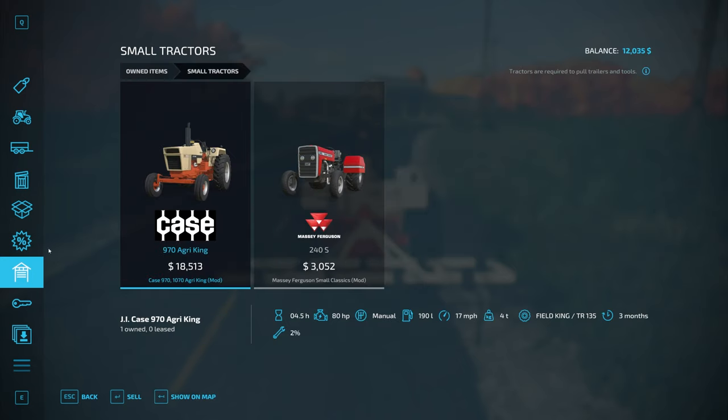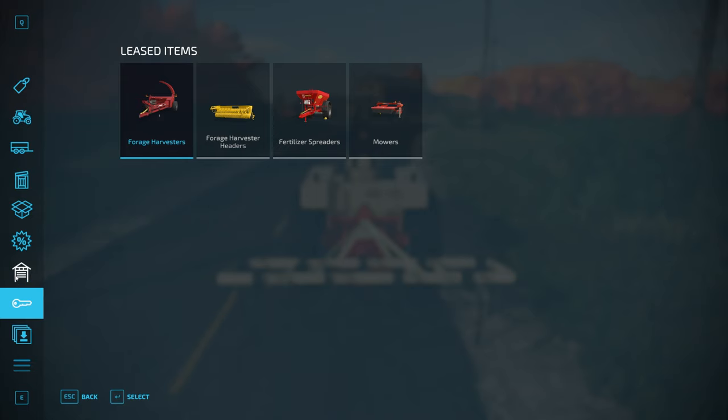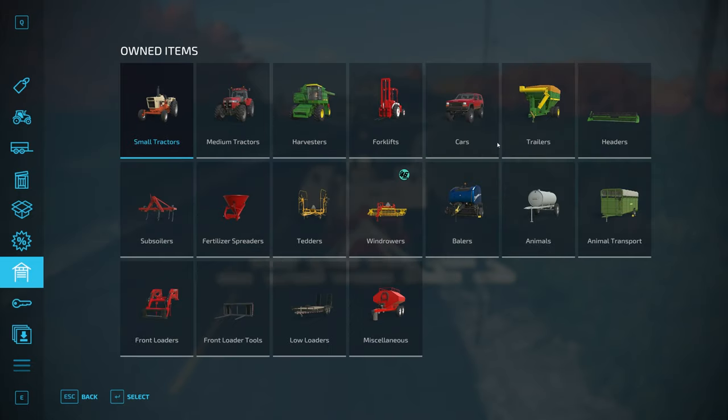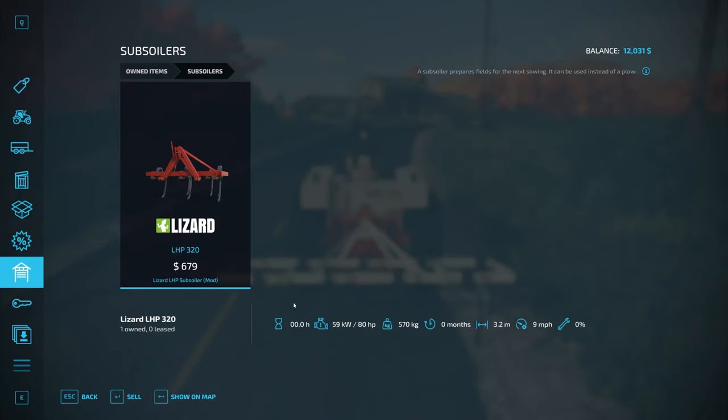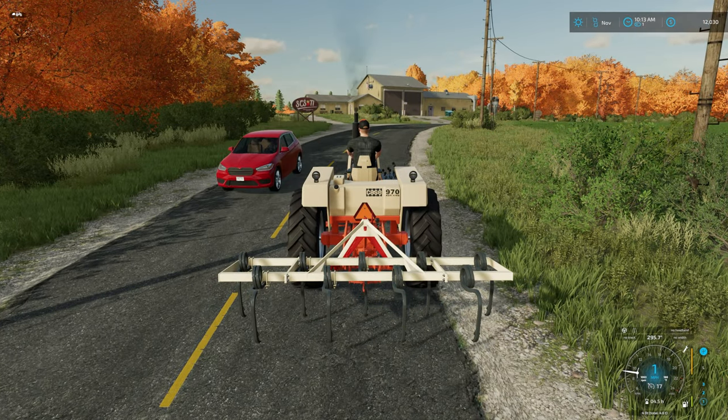Let's see - we have 80 horsepower. And what did we buy here? There we go - 80 horsepower requirement. So it is 80 and 80. We'll see how that works out.